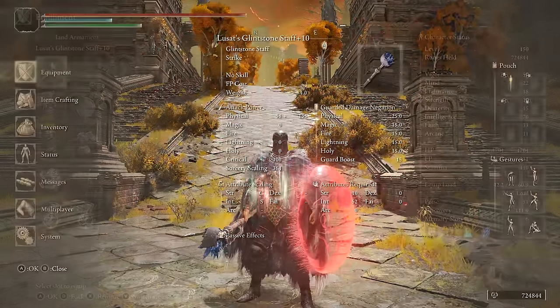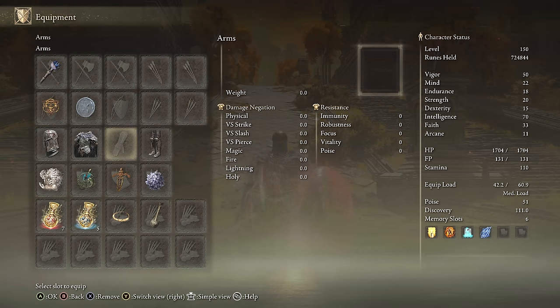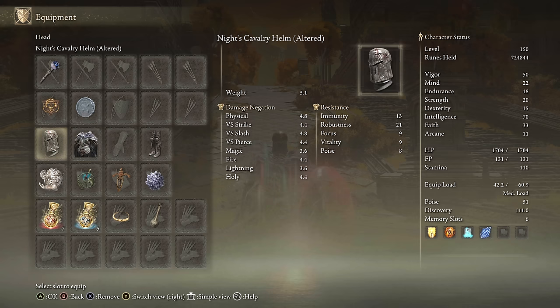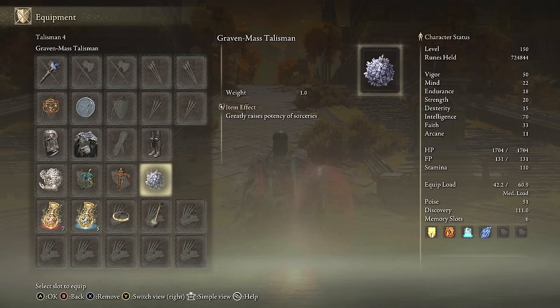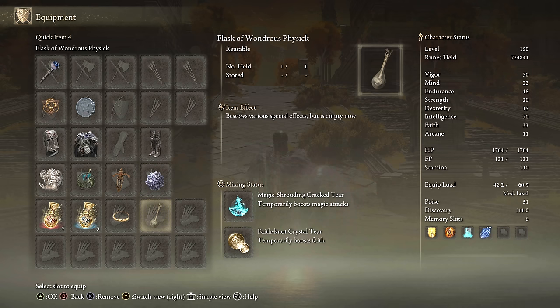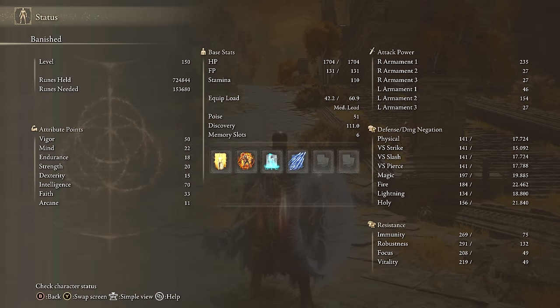For equipment on Stars of Ruin, we have Lucette's Staff for good scaling, Jellyfish Shield, any seal for buffs, 51 Poise, Godfrey Icon, Magic Scorpion Charm, Ritual Swords Talisman, Graven Mask Talisman, Magic Tear, and Faith Tear. For stats: 70 Intelligence, 33 Faith with the Faith Tear so we can do buffs like Golden Vow and Hala Shaburi, 50 Vigor, 22 Mind, 18 Endurance. We're also using Terra Magica and charging Stars of Ruin.